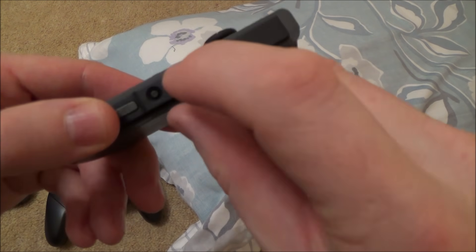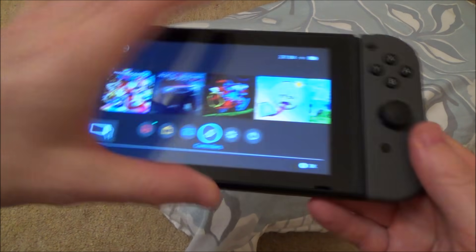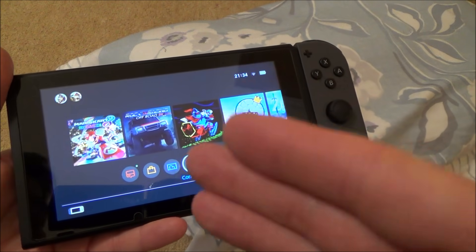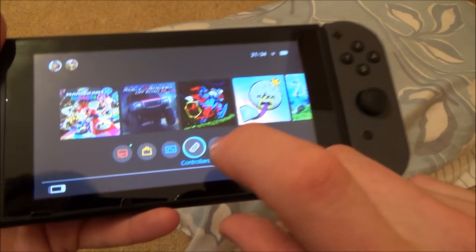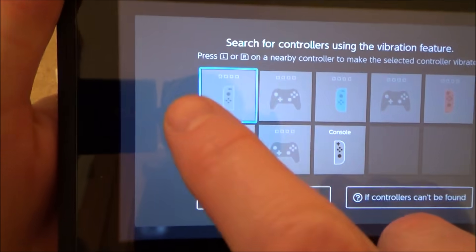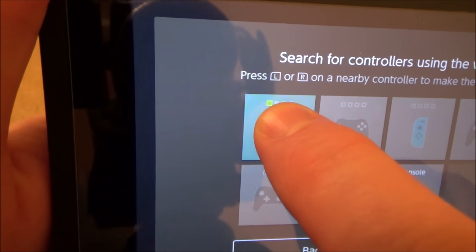Finding lost controllers is really easy on the Nintendo Switch. Let's turn off this Joy-Con, pretend it's hidden, and also turn off the Pro Controller. As long as they've got battery life, you will be able to find them because it connects via Bluetooth — so if you're in Bluetooth range you can find your controllers. If it doesn't work, keep trying while walking around your house or apartment and once it gets into Bluetooth range it will recognise it and start making a noise. Go to the controllers icon, search for controllers, and then find the one that's missing — here we've got the left grey Joy-Con. Every time I press it, it will make a noise.